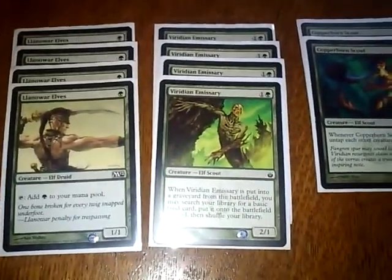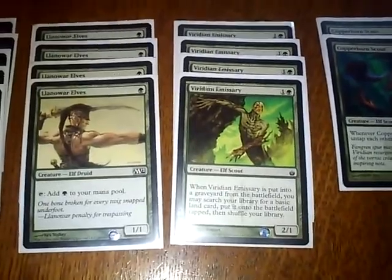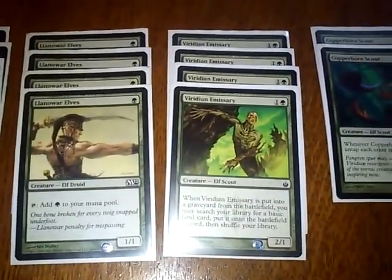Then Viridian Emissary — that's your chump blocker. It's a two-drop for a 1/1, but when he dies he goes land grabbing. Can't argue with that.